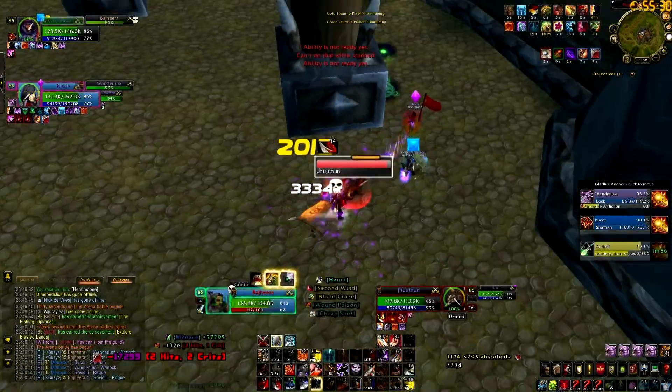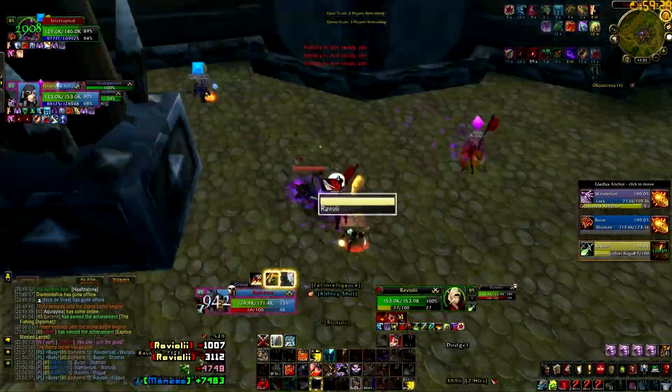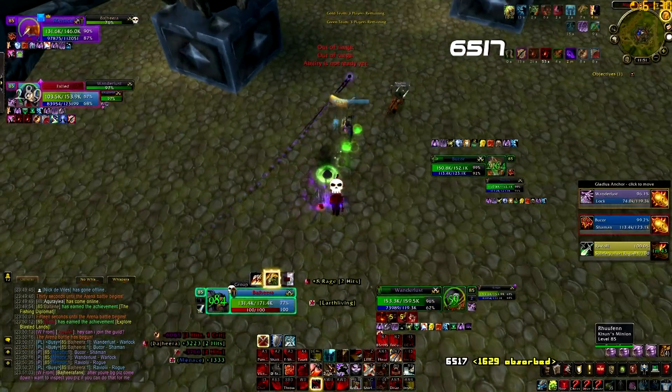The rogue does open up on my team, and as soon as he comes out I'm going to charge to him and throw him down. He trinketed though, and he also vanished. So out of that vanish he cheap shots me into a kidney shot. I'm taking a little bit of damage, but we're still okay.